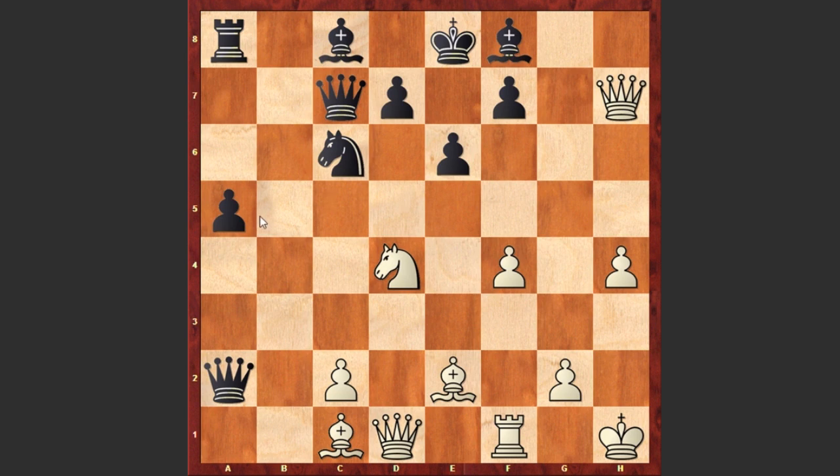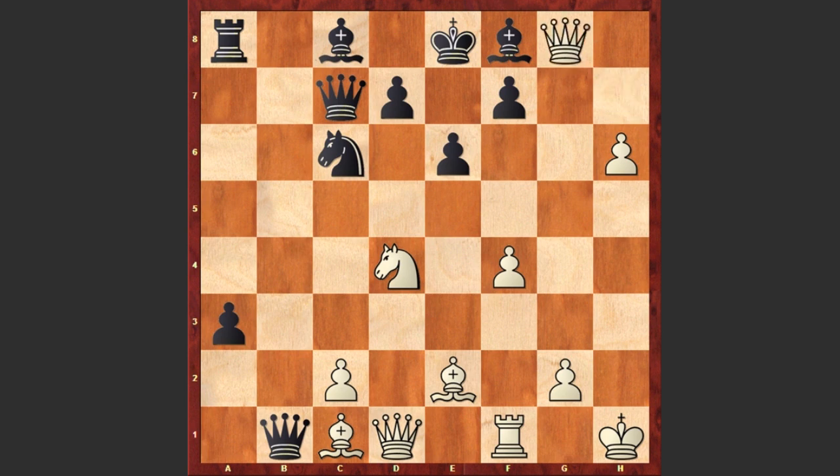a5, and now we will see that the a and h pawns are marching towards the 8th rank. a4, h5, a3, h6, Qb1, Qg8 — both players have opened up their pawns' paths. a2, h7, and black is promoting the pawn to a queen, and white is also promoting the pawn to a queen. The third pair of queens appears on the board.